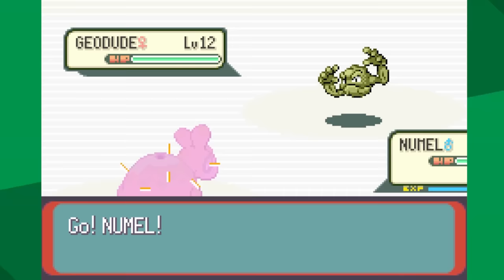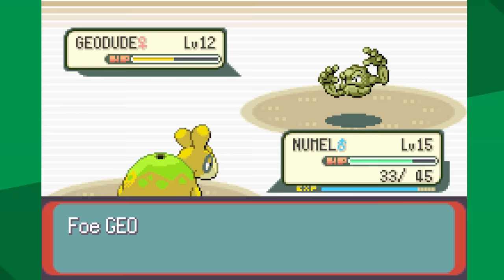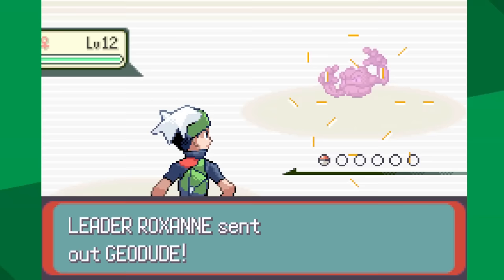I battled every trainer I possibly could before I got to Geodude, and I'm still having to rely on Ember, which sucks. It's a 4-hit KO to knock out Geodude, and Geodude can go for Defense Curl or Rock Tomb, which has a 20% chance to miss. We get a ton of Defense Curls but a bad range, and it takes one more hit to knock it out. A second Geodude comes out — this is not the case in Ruby and Sapphire. We get a Rock Tomb miss, which is really good. We hit with Ember, but then Rock Tomb hits and crits. Roxanne uses a potion, and then it hits with Rock Throw and knocks me out.